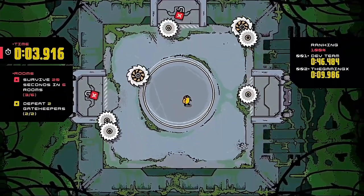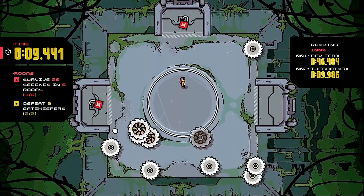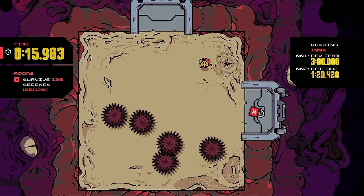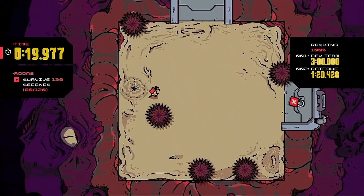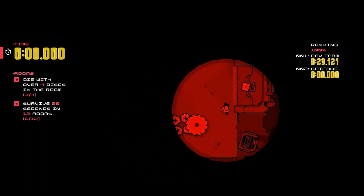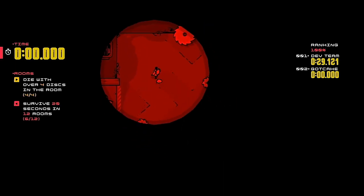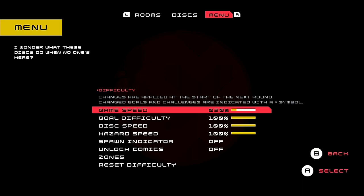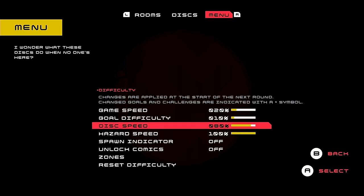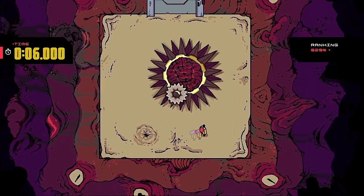I said at the beginning of this review that I thought Disc Room was going to make me rage, but in fact I found it had quite the opposite effect. When the discs started flying, I found myself kind of zoning out as I tried to focus on the movement patterns. The only time I actually got a little frustrated was when trying to beat one of the game's harder bosses, after dying about 50 times. One of the great features included in Disc Room is the difficulty settings menu, which features a ton of different settings allowing you to tailor the game to your liking. You can reduce the speed of gameplay or the difficulty of each room's objectives if you're finding things too tough.